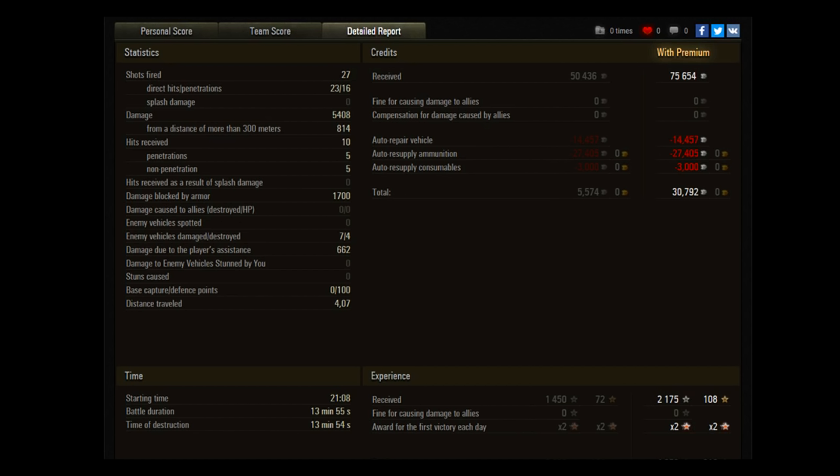Here's the end plate — ace tanker, 4,350 experience with the double and premium account. Defender and High Caliber medals earned, 5,408 damage done, 662 assisted, 1,700 blocked by armor, four kills, 1,450 base experience, and 30 grand profit on top. A pretty weird game — I was really not on top of my game, not hitting shots, and was quite useless for a good period. I probably could have won it much easier if I'd been supporting the M103 or the WZ, but I did it the hard way. In the end we still get the victory, so it kind of still counts — and I get something to put on YouTube.